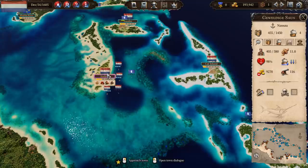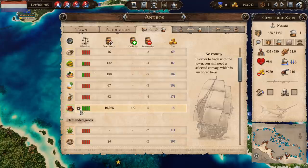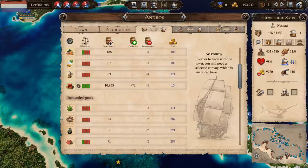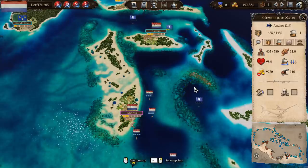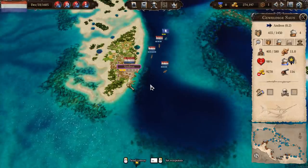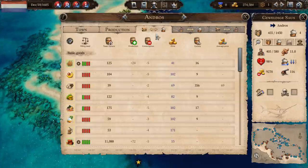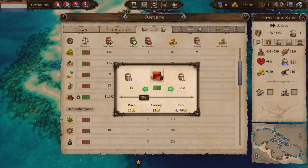Let's have a look at Andros. Andros has got 11,000 bricks — which is a hell of a lot of bricks. We need to get that being distributed. So come down to Andros please. We'll get down to Andros and pick up all of those bricks. Well, not all of them, but certainly quite a lot of them. 11,000 bricks — we're producing crazy amounts of bricks.